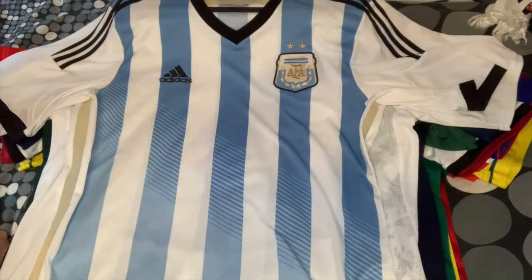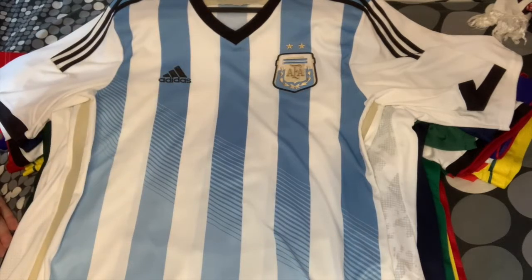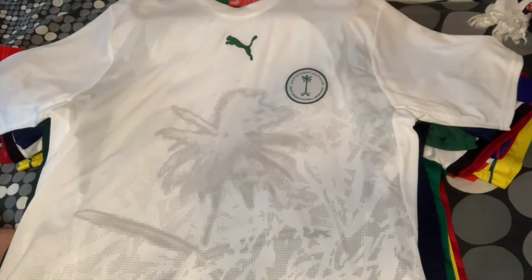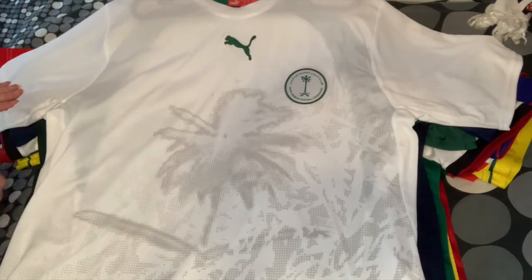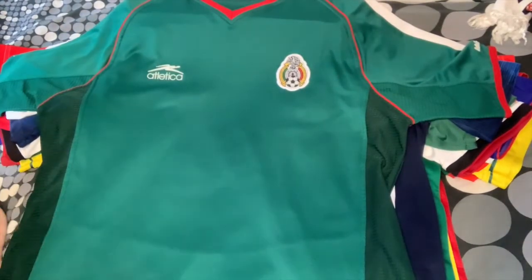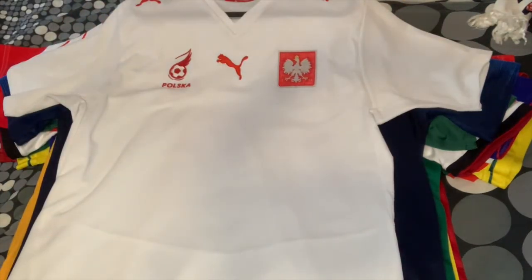Moving to Group C: the 2014 Argentina home jersey is very similar to the one they're wearing this time around. I like the Star Wars-style crest - the opening scroll feel. Messi made it to the final then and I hope he will again. For Saudi Arabia I have the 2006 home jersey with a nice palm tree pattern - I've actually seen them play live in this one.